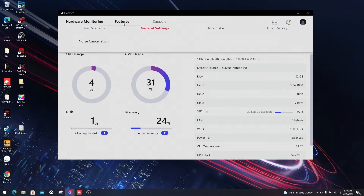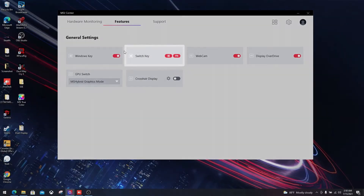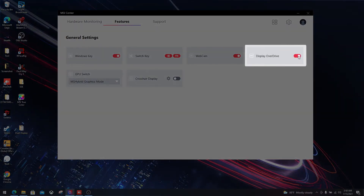The next part is about general settings — here are some functions that you can modify on your laptop. First of all, you can disable the Windows key to avoid pressing it unintentionally, for example when you're gaming. You can also swap the Windows and function keys around if you like. Privacy is important, so there is a function that allows you to disable the software webcam. Next up, we've got the display overdrive, which pushes the response time of the display to its limits while gaming. However, you'll have to reboot your laptop in order for it to work.